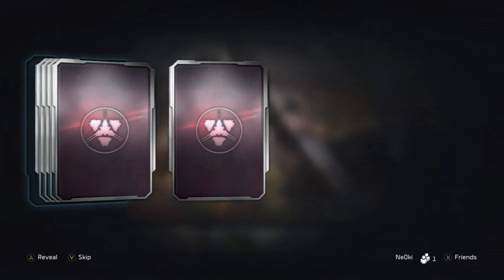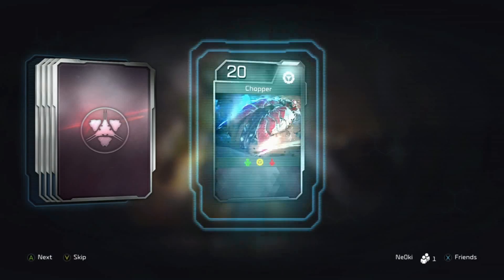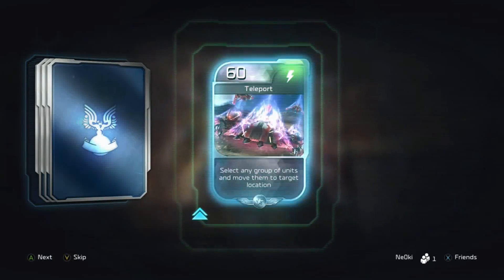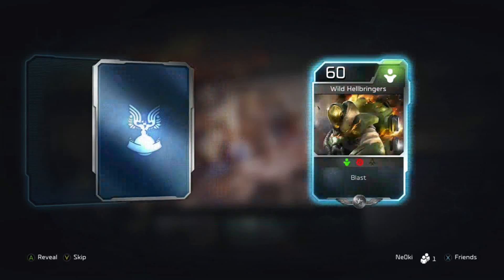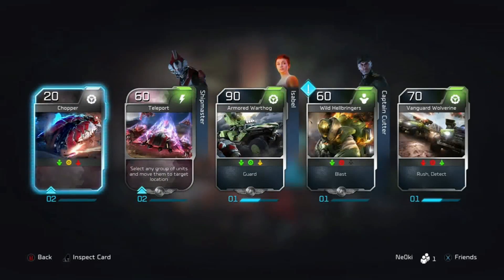Engineers are actually really useful. So we have another blitz pack now, with a chopper, a teleport, armoured warthog, wild hellbringers — that's new — and a vanguard wolverine.